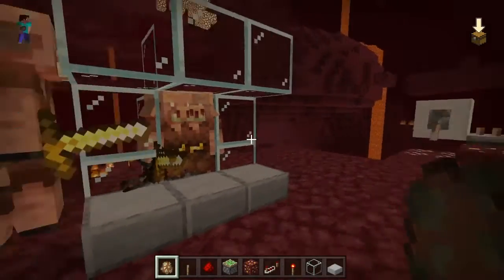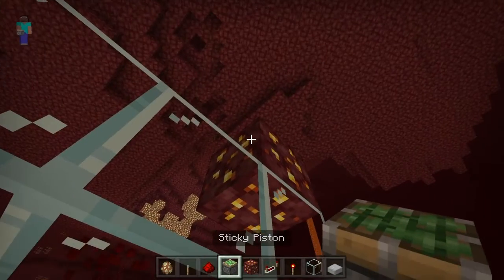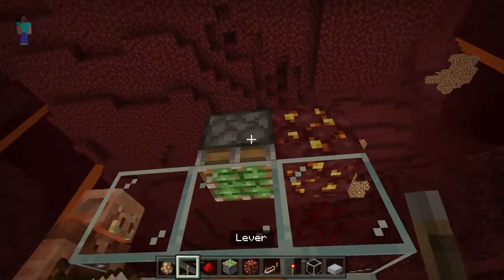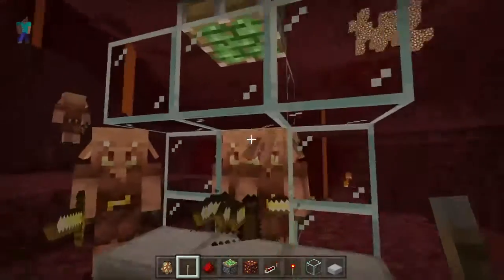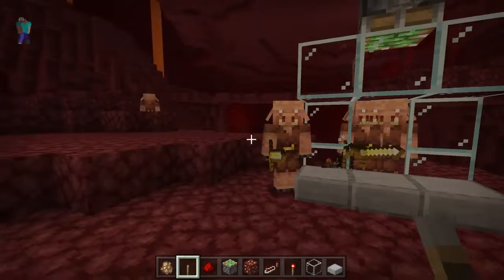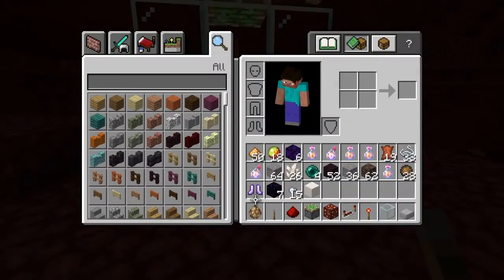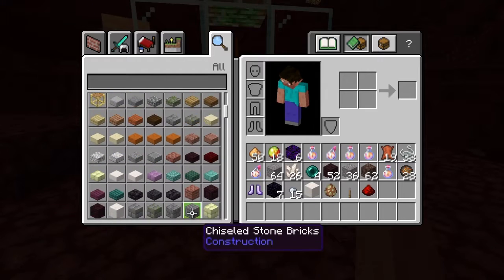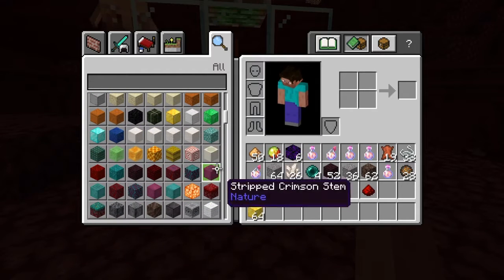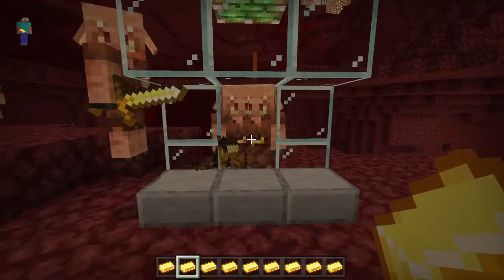Basically, you're done with the farm. And if you don't wanna get killed in survival, you can just put glass in right here so they won't murder you when they go to attack, or when you turn this on. And if you have gold armor, then you're good. So get rid of this, grab some gold. I'm probably gonna make a gold farm sometime this week, so look out for that.